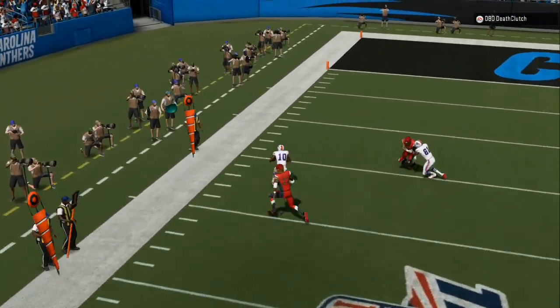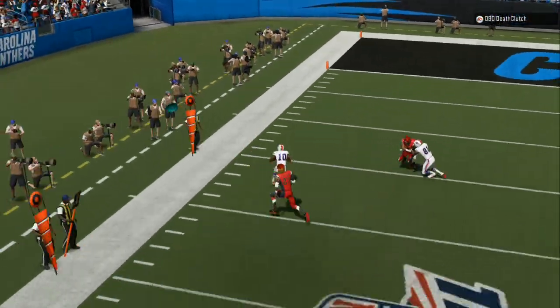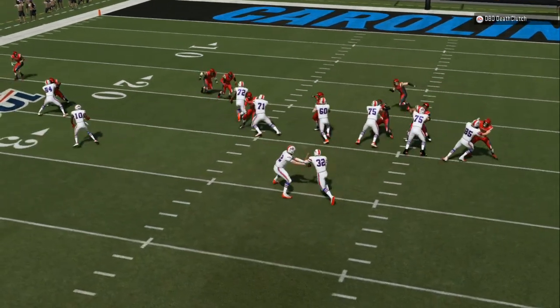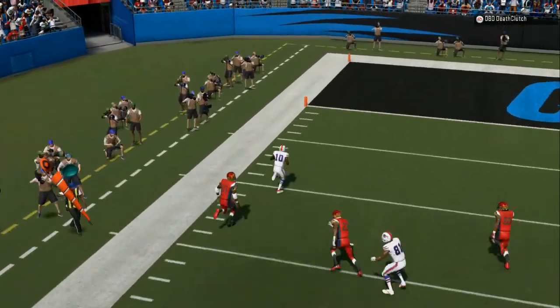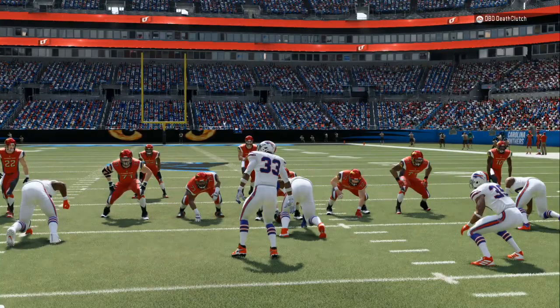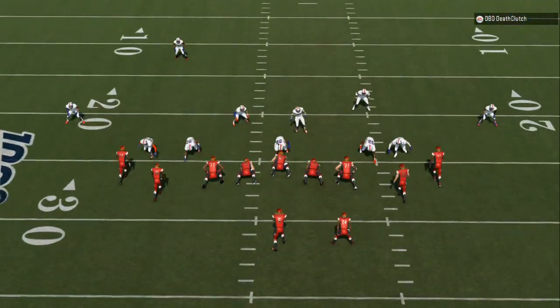On the RPO alert bubble, hold the ball until you get at least two people to commit to you. If everybody is in zone, just run it — find the hole, take your two to three yards. Never try to be greedy; don't do too many spins and juke moves, there are a lot of fumbles in Madden 20. You can see I'm doing this against live opponents, not in practice mode.